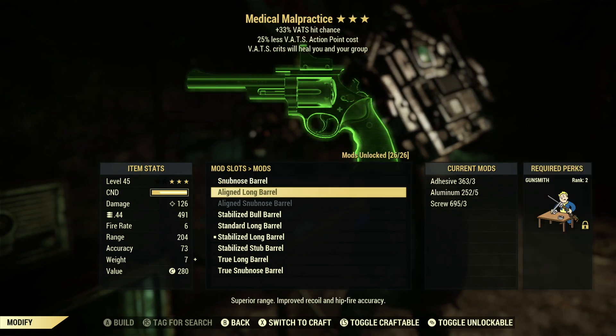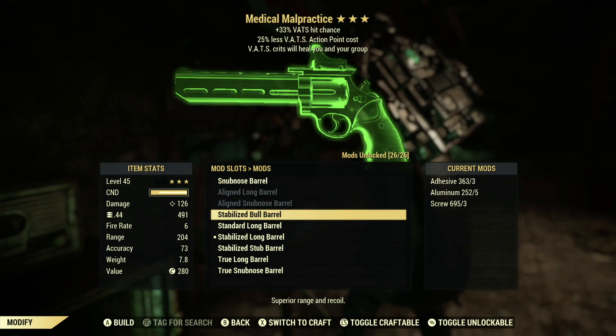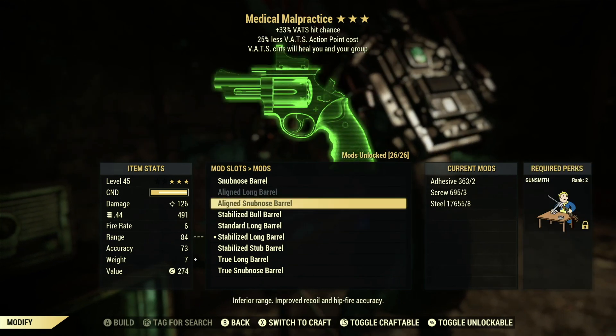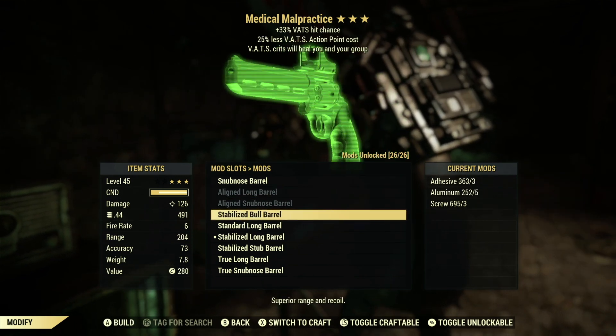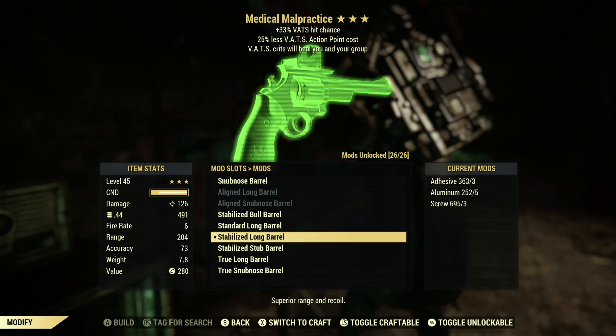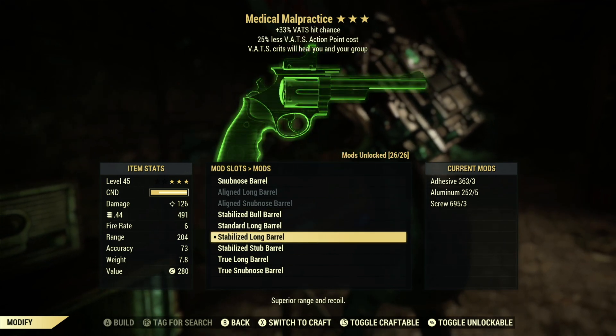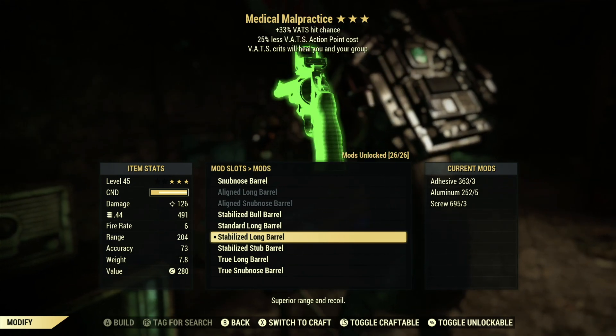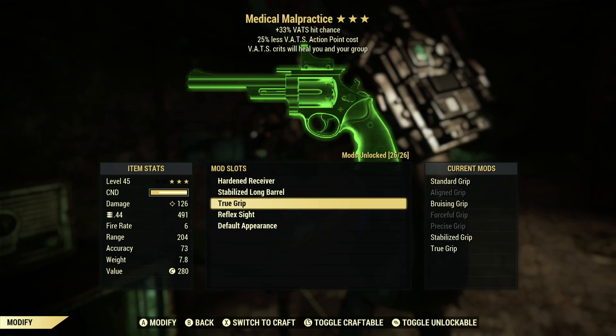Over in the barrels there's a ton of different options, each making this gun look unique. There are three different styles: the snub nose, the western style, and the bull barrel. These are all pretty cool, but for my playstyle I use the stabilized long barrel because it has superior range and recoil control, which is very nice for the way I play.